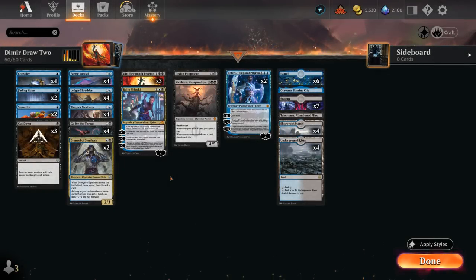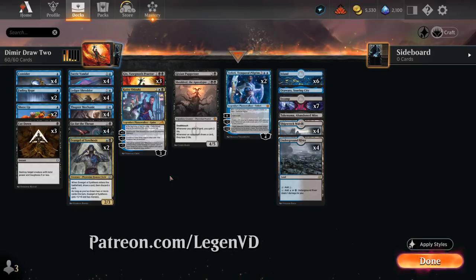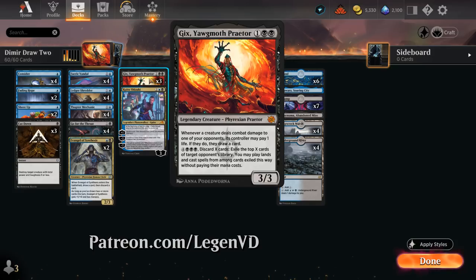Hello and welcome to another Standard Games video. Today I was taking a look at a blue-black Draw 2 Synergy deck as voted on by my supporters on Patreon, featuring a ton of new cards from the Brothers War — and one of those is Gix, Yawgmoth, Praetor.